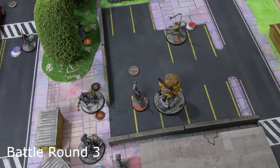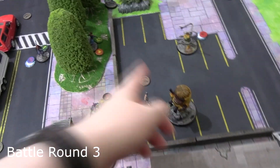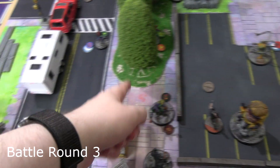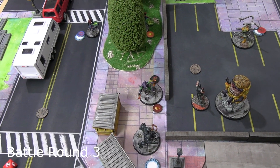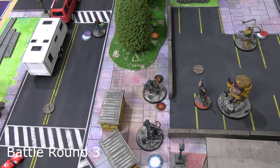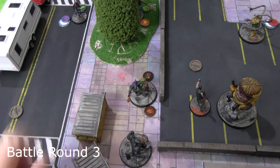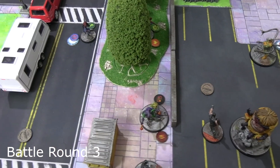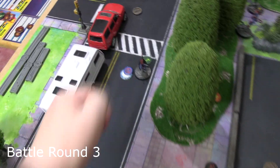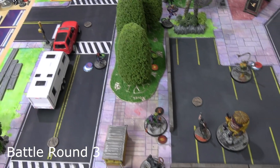Battle Round 3: Miles activated and did a Web Swing for three power - a within-three move - getting close to Green Goblin. This also improves his next basic attack, Webline Kick, adding two dice to turn it from a four-physical to a six-physical attack. He hit Green Goblin - one damage got through, exactly enough to daze him. For his second action, Miles moved to guard a portal and get out of dodge with the Kree power core.